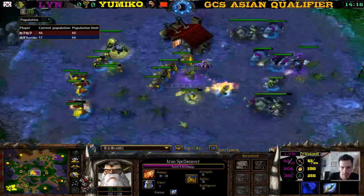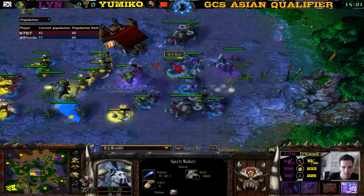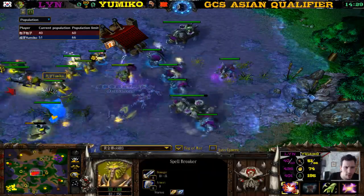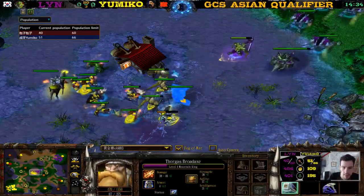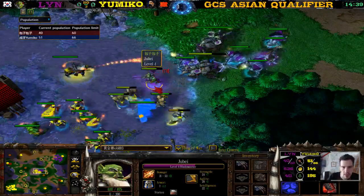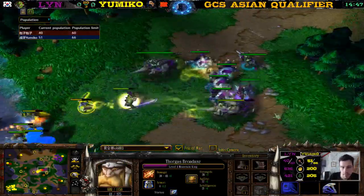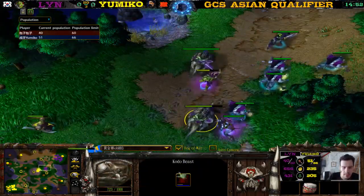Anyone's game still — Archmage level four. So many units in the back: two Kodos and four Spirit Walkers, but nothing in the front except a Blademaster and a Grunt. The Grunt goes down. The Spellbreaker should be microed — what is he doing? Yumiko might just be throwing away the game. If he loses it was because of that Spellbreaker. Storm Bolt on the Kodo — it still has a Spellbreaker in its stomach. 74 critical strike on the Spellbreaker!